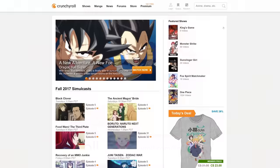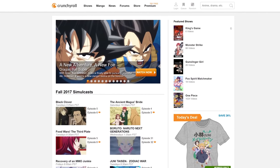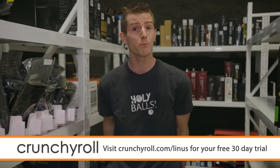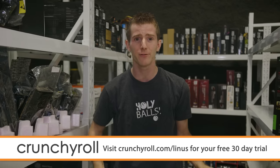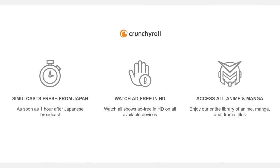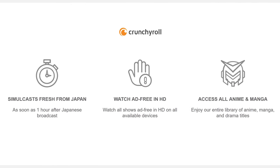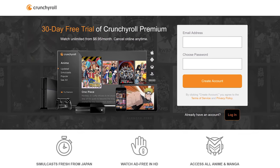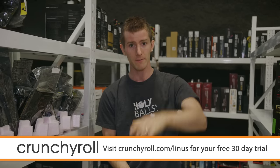Crunchyroll is the site created by anime fans for anime fans, offering the most current episodes of new shows straight from Japan, like Knights and Magic and My Hero Academia Season 2. All the content on the site is professionally subtitled, and our link down below gives you a whole month of free anime, completely ad-free. Coming out in October is Food Wars Season 3 and Black Clover. If you enjoy the many benefits of premium — like 1080p streaming, getting new episodes within an hour of their Japan premiere, and being able to stream anywhere from your phone, tablet, or game console — you can continue your premium membership for just $6.95 a month. Head over to crunchyroll.com/Linus and sign up today.